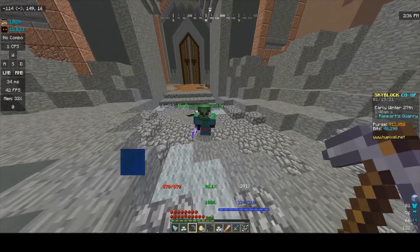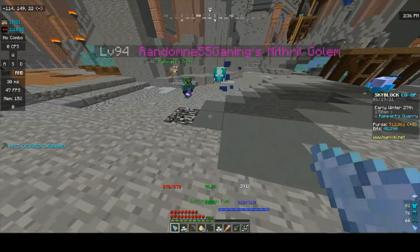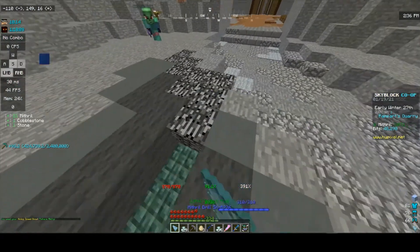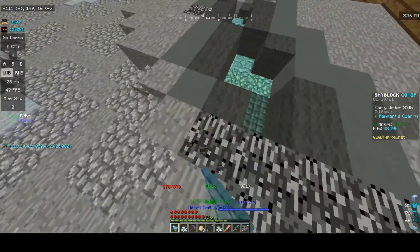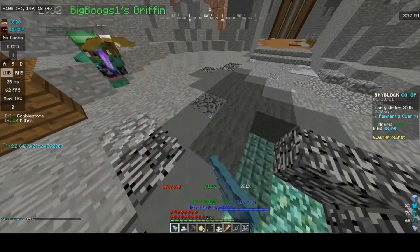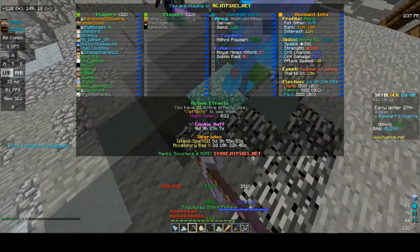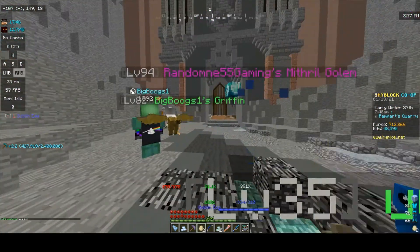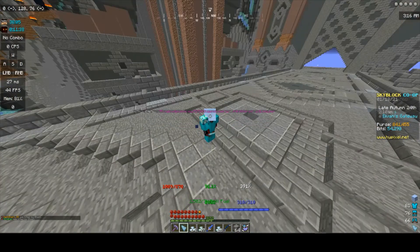So this is the pickaxe that took me three minutes to get. This is the drill that took me two days to get. Also, you have to pay to use it - every time I break a block, I'm paying money. My ability just ran out - it's like 20,000 dollars every 3,000 times you mine. But if you get these goblin eggs, which you can just throw, you can use goblins as fuel in your drill.